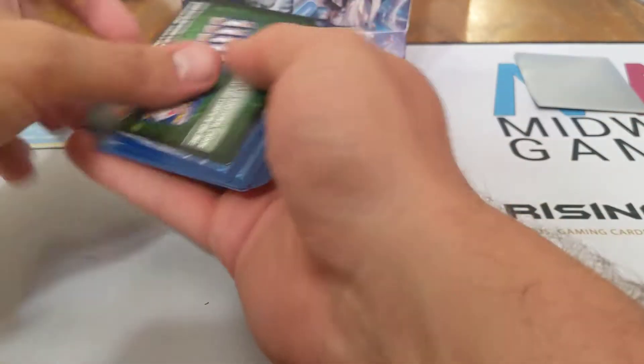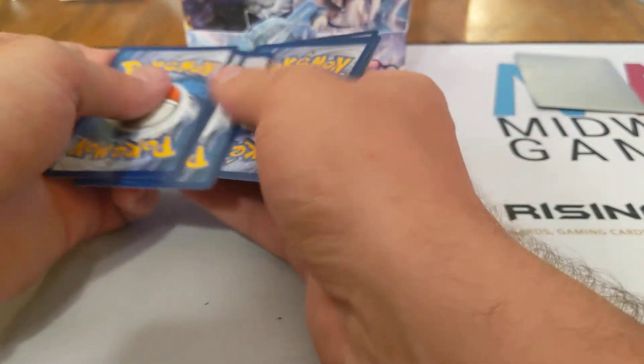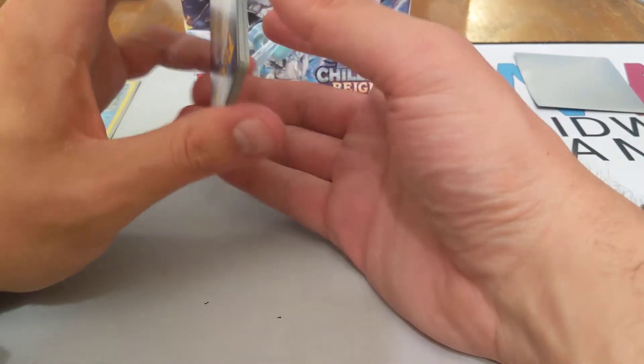In all of its glory, a full booster box of Pokemon Chilling Rain. Let's get into it. We have a green code card — one, two, three, and four. Of course we are not playing Guess the Energy, because that is trademarked from Leonhardt and I do not want a lawsuit.